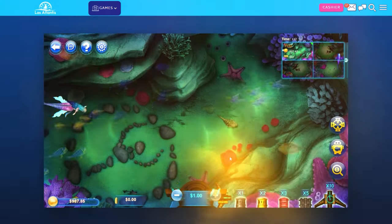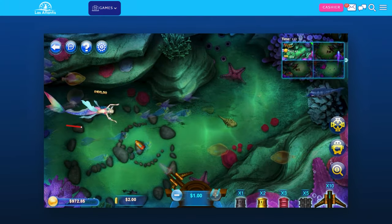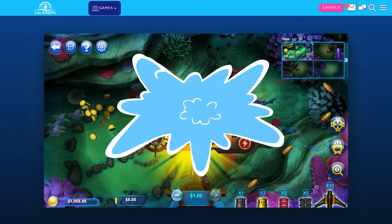Step 4: Win money. Be on the lookout for features like power-ups and multipliers for big money wins. Don't be shell-shocked if you hit a big win — simply keep reeling in the big ones.